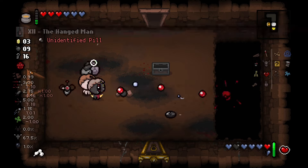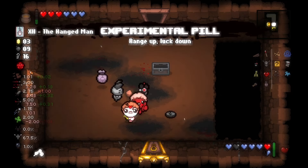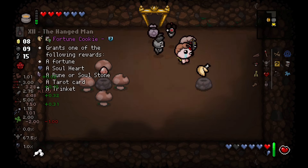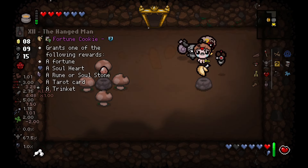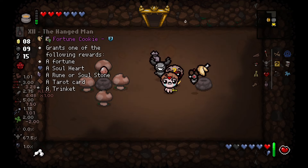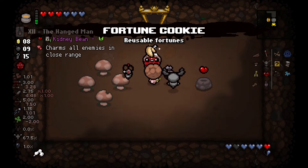On floor 4, Esau takes an experimental pill, giving Luck down, resulting in all Libra stats purely going up. In the treasure room, Esau grabs Fortune Cookie, leaving behind his Kidney Bean.